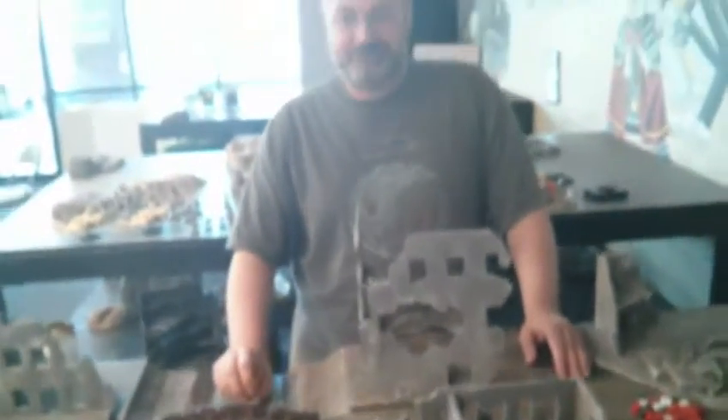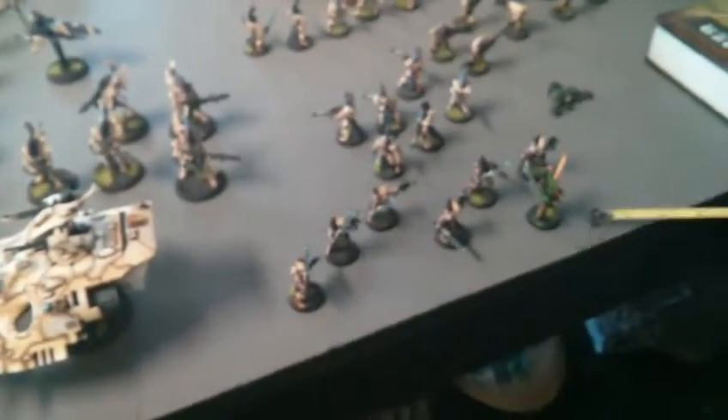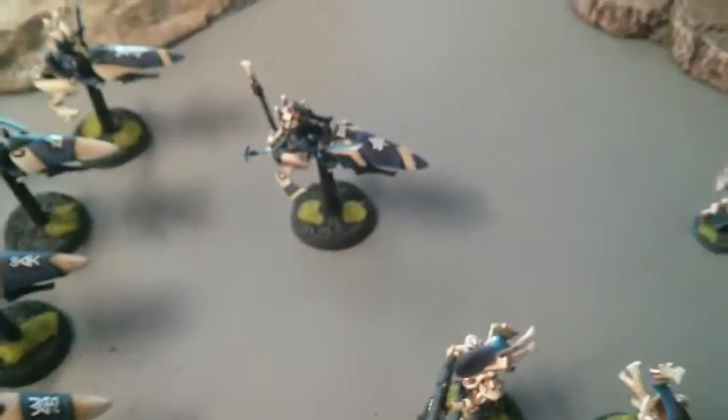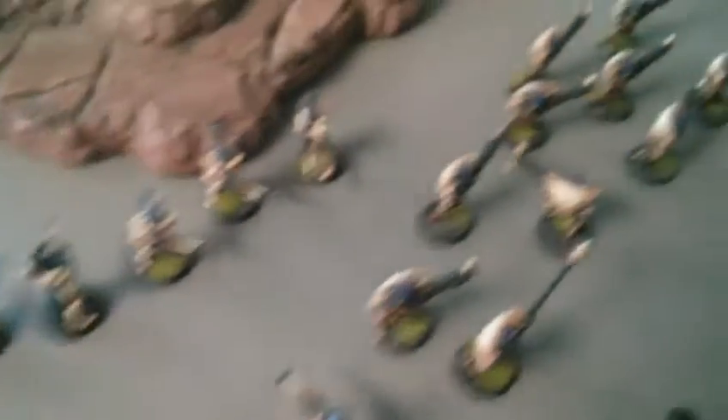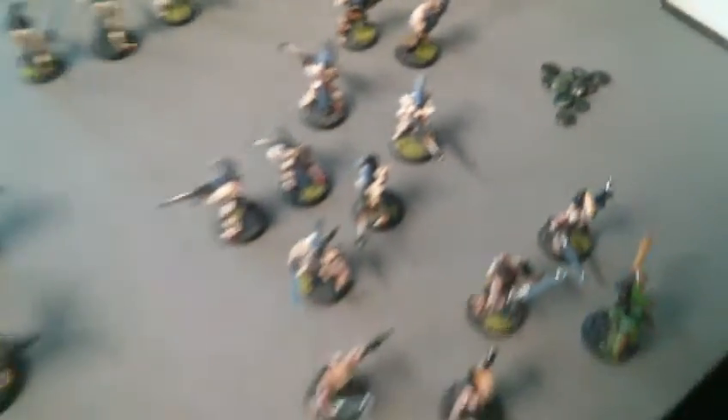Today I'm going to be playing Jon and we're playing 2,000 points — Tau versus Eldar. Let's walk over and see what he's bringing. He has Wave Serpents carrying Dire Avengers, Striking Scorpions led by Karandris, Wraithguard with D-scythes, a Farseer on a jet bike with Warlocks, a Warlock Council, and a unit of Warp Spiders with an Exarch carrying a spinneret rifle.